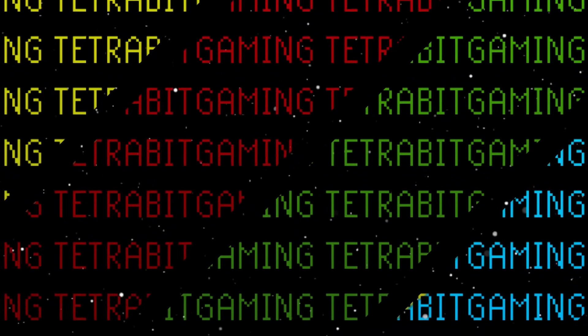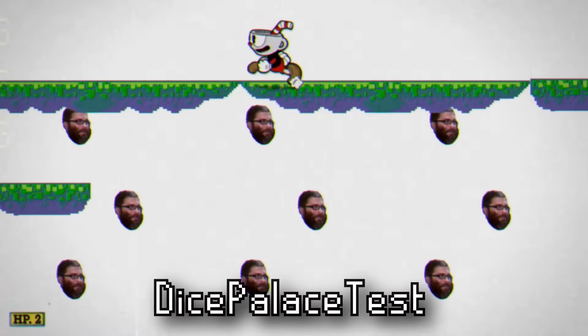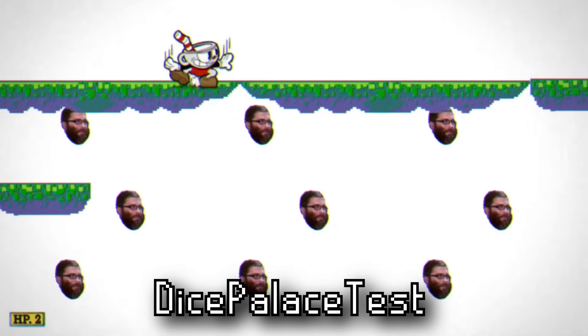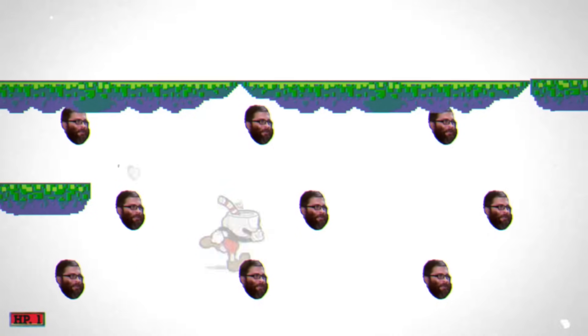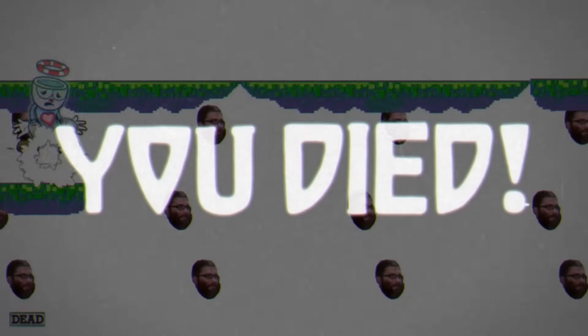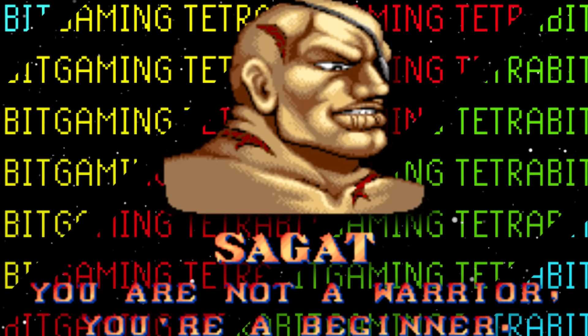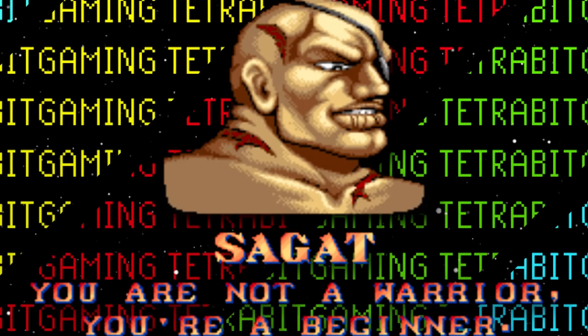Next is a scrapped boss area known as Dice Palace Test. Though it lacks an actual boss, it features unused pixel platforms and moving Jared heads. There is also an invisible platform on the bottom you can walk on. When dying to the Jared heads, an unused death quote appears: 'You are not a warrior, you're a beginner' — a direct reference to Sagat's victory quote from Street Fighter 2.